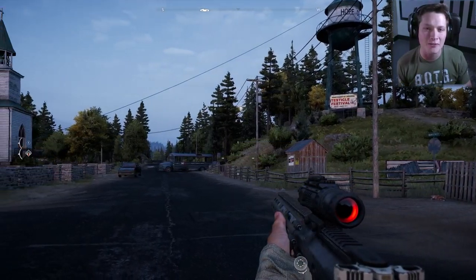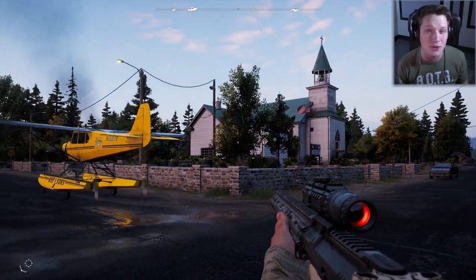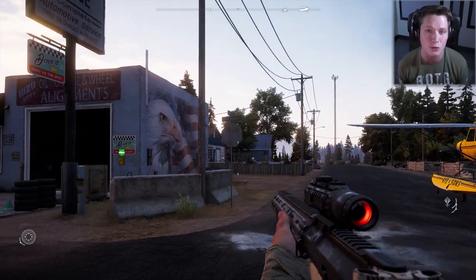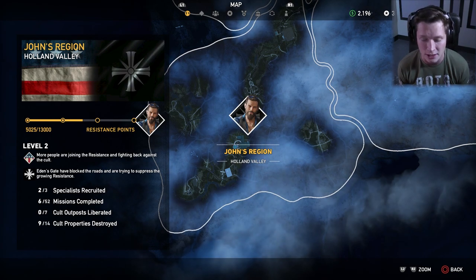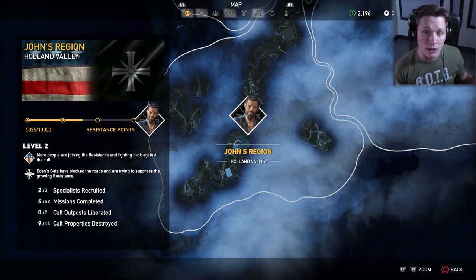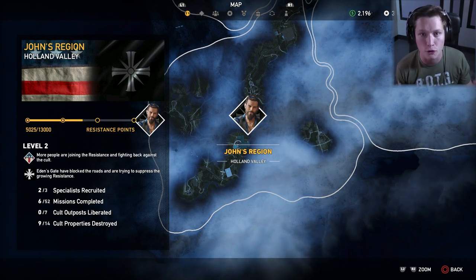What's up guys and welcome back to Far Cry 5. Today we are gonna be switching regions, which should be really interesting. Currently we're here in Falls End, one of the first towns we liberated in this game, here in the Holland Valley region — that's John's region. Our entire Let's Play so far has been here, and we're level one and a half, about halfway to being able to confront John.